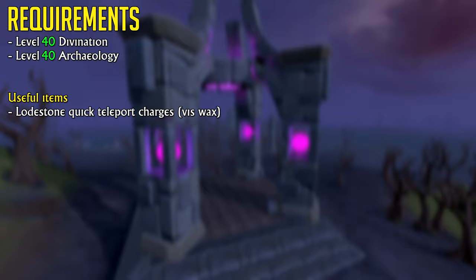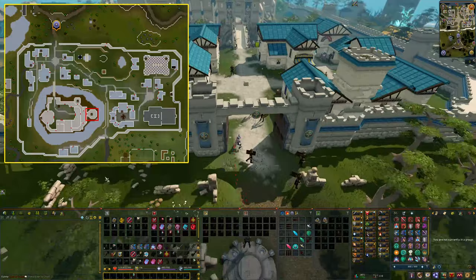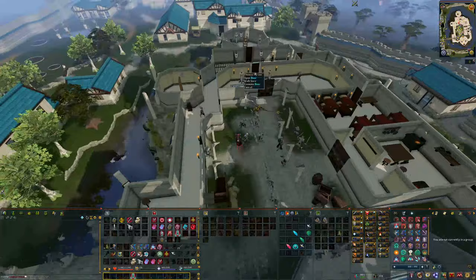Let's get started. To start the quest, head towards Falador and go inside the Falador Castle. Once inside the castle, head up the ladder and then head up the stairs.